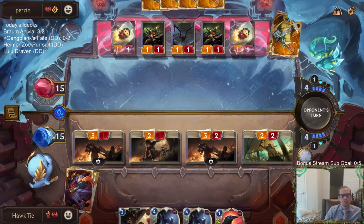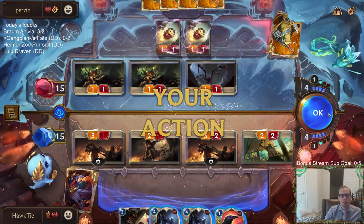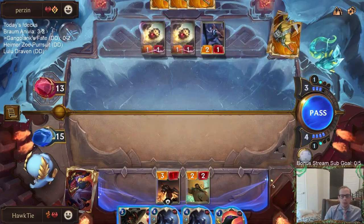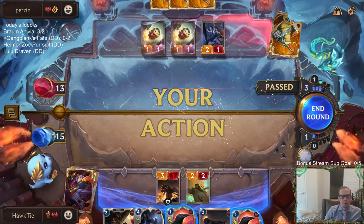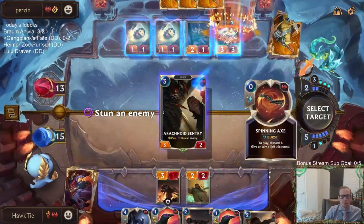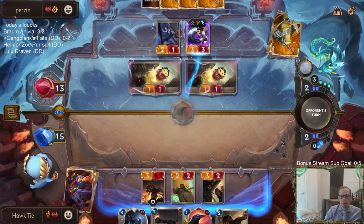Very good draw - we can kill Jinx with Sentry Flock. I like doing all the trading because of Crowd Favorites - the more trades the better. And we have Whisper Words, so that's another reason the more trades the better. Not killing Jinx this way, but maybe we find another one before the game's over.